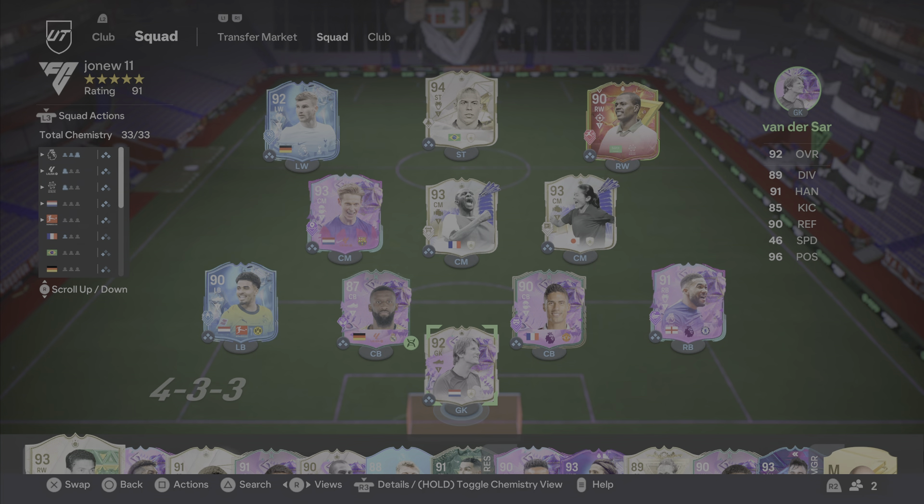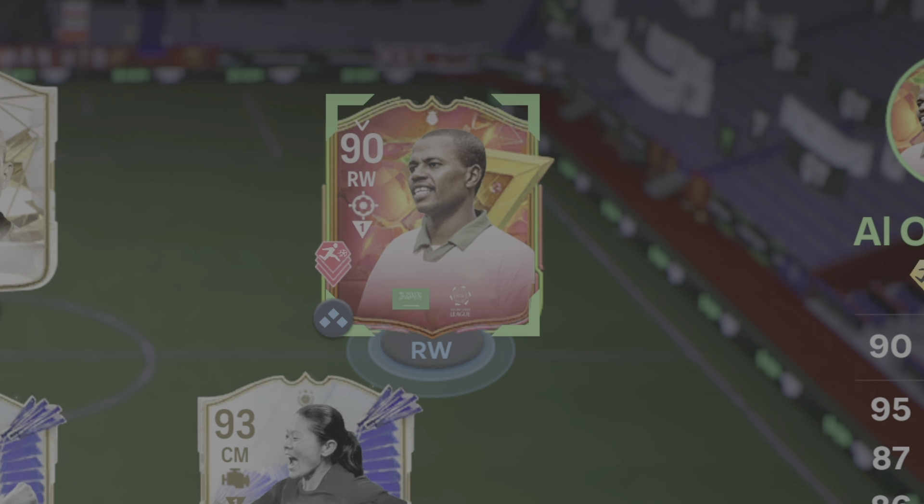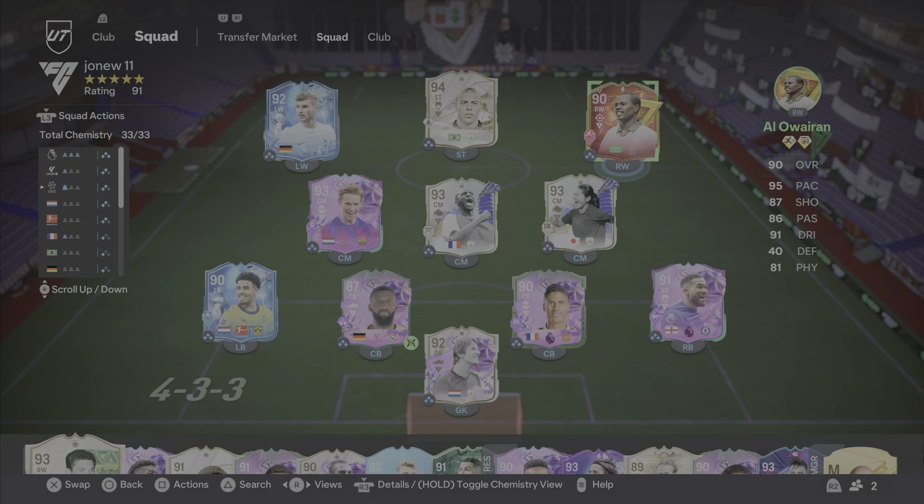What is going on everybody and welcome back to the channel. We have a new player — the Al-Waran card is insane. I'm not usually one for player reviews, but this guy, honestly, any position I play him in is insane. He's good with both feet, he's good in the air, he's good at dribbling, he's got that crazy left foot with the playstyle plus finesse shot. What a card — so happy I did him over Vinicius, but I will do Vinicius at some point.